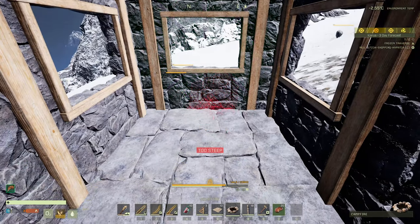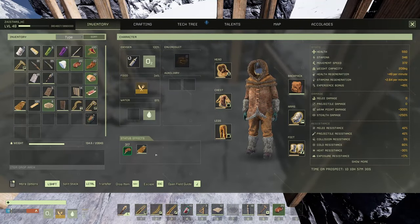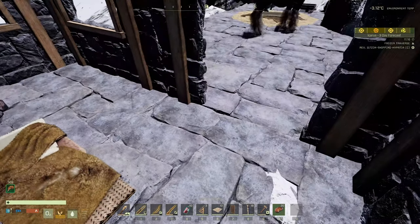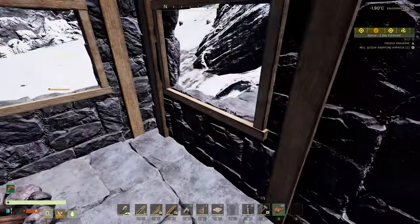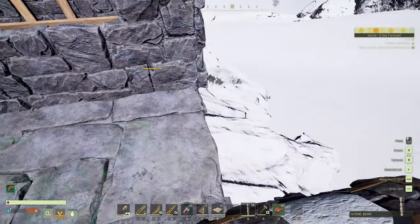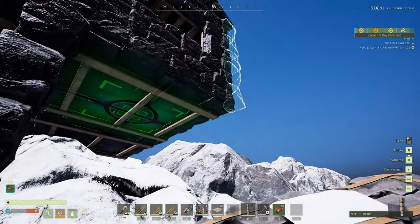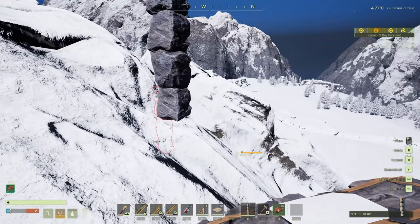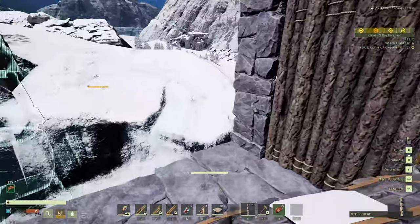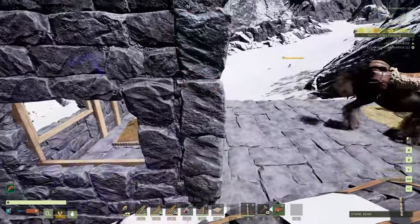Just like that, we've got a little outpost. We can throw down the fire pit, the bed roll, and the door. Now if the snowstorm shows up we've got a place to hang out. But I think we're going to reinforce this a little bit, because the snowstorms can cause some pretty heavy drifts. That'll give the ceiling a little more support.